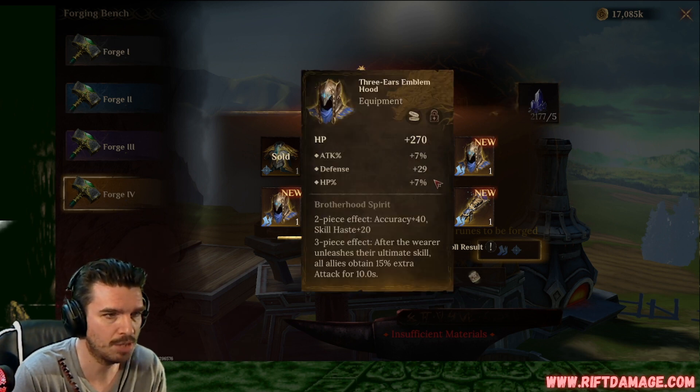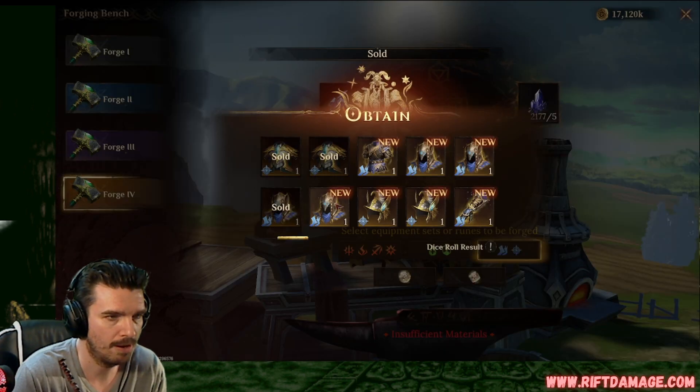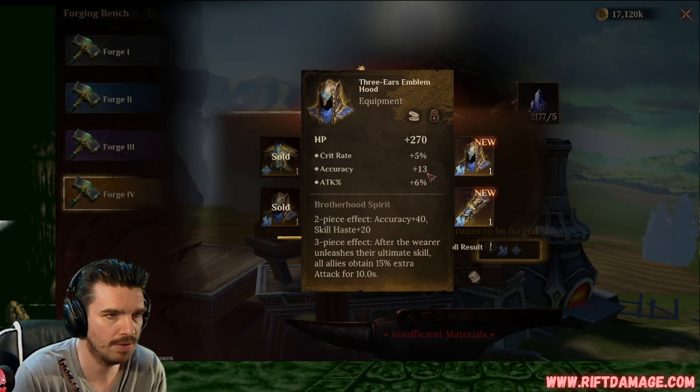Attack. HP. Flat defense. Man, why couldn't that have rolled percentage? Attack, attack and accuracy. That's not bad. We hope that rolls good. Flat defense, accuracy, and resistance. We can get rid of that. We've done way better. Crit rate, accuracy and attack. Not bad. We keep those.